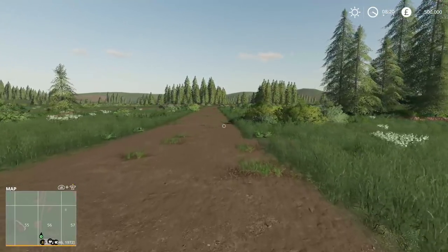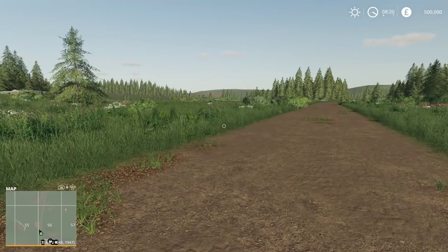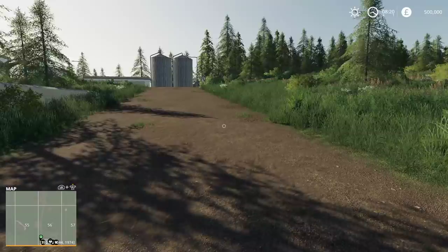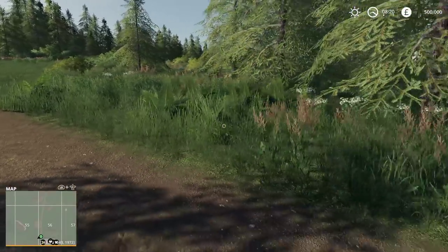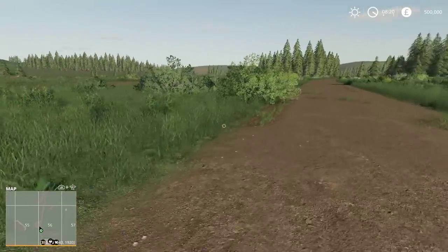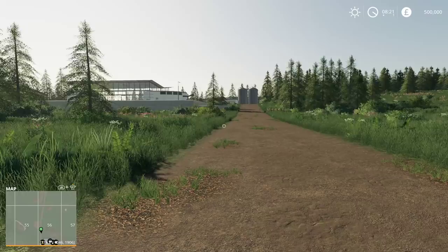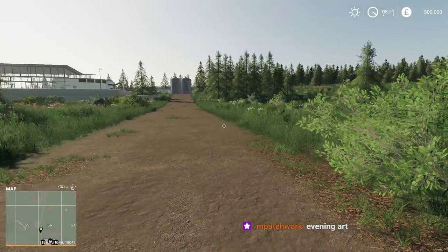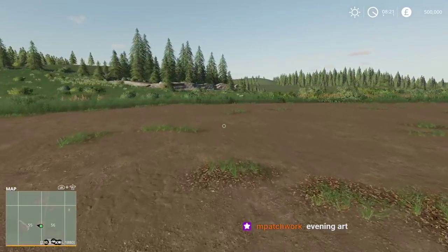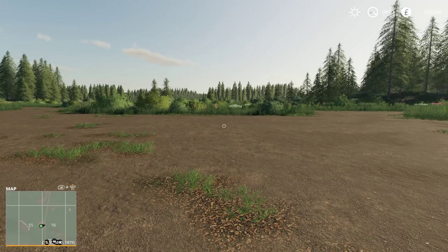This is not a rags to riches series necessarily, but it kind of will be because there's nothing on the map. If you look at the map, it's just a bunch of empty squares. The only sell point we have right now is here at the dealership, and we have to stay within those constraints for the time being. We have no fields, no nothing. I'd like to be close to the shop because the shop has the repair, the sell point, and we can get and rent our equipment there. My thought is that this plot right here, 55, looks great, and eventually 56. These two plots right here are probably where we're going to want to have our farm.